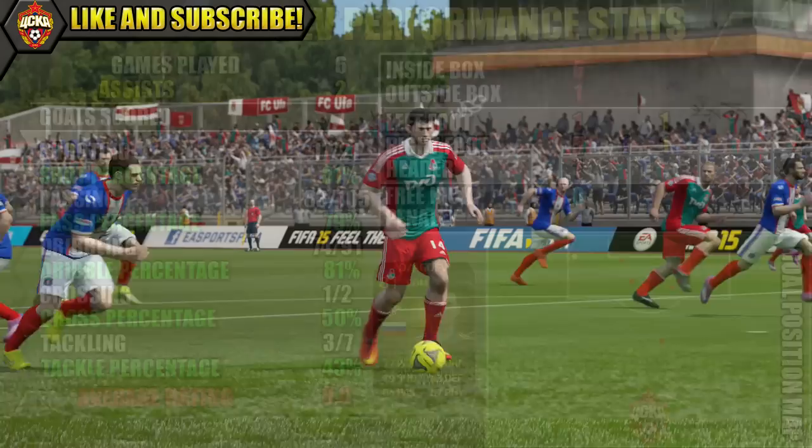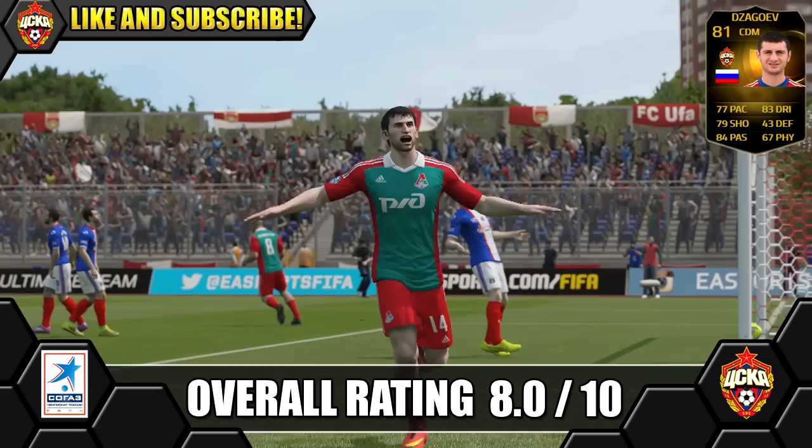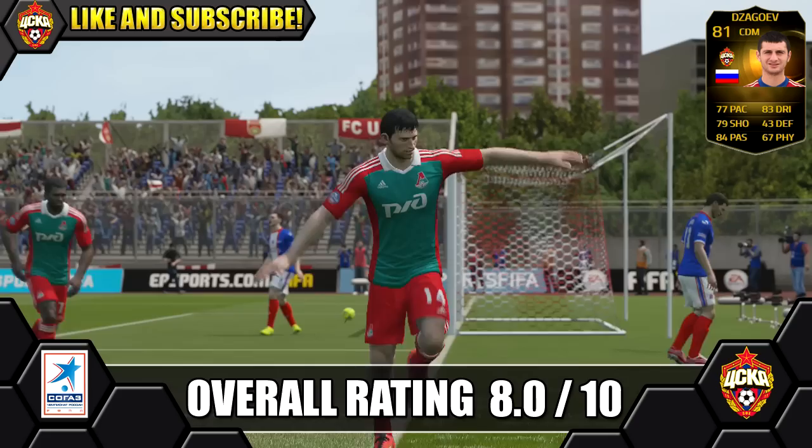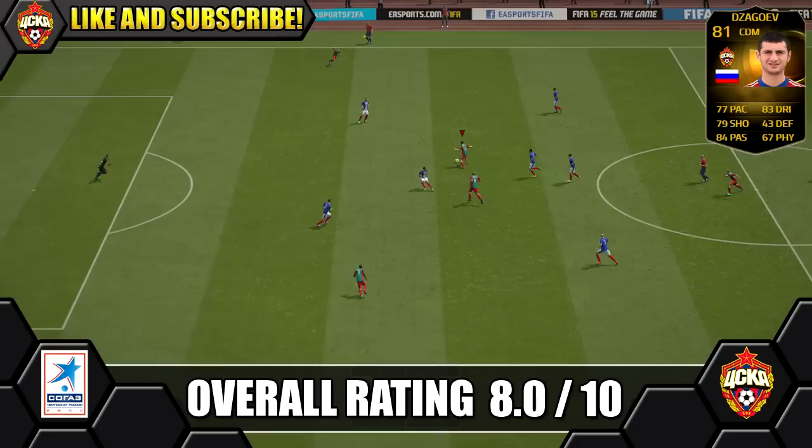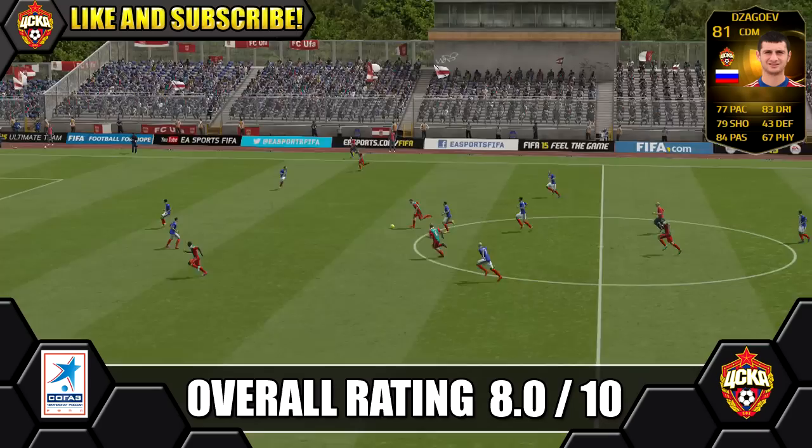Overall, we're giving second in-form Zagovev a solid 8 out of 10. Really great as a CAM. You will have to convert him up from CDM — coming out of packs as a CDM he's not going to do a good job, as his defensive stats are poor. Convert him straight away to CAM. Good on the ball, great creatively, and can get you goals from midfield. 7 goals in 6 games is a great return from a CAM, chipping in with a couple of assists too. He's got good acceleration and 4-star skills to help him get through defences.